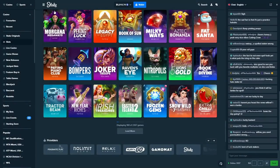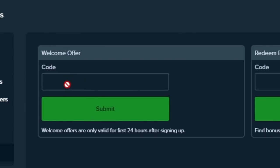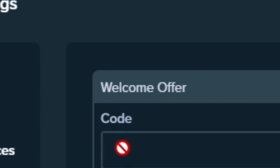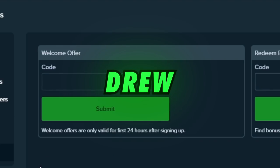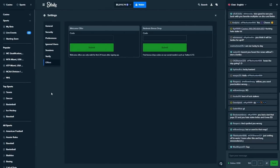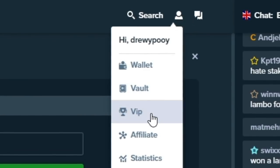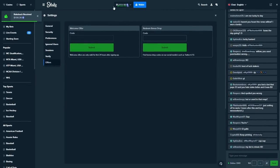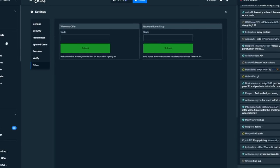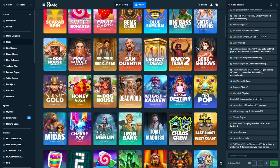If you're gonna play on Stake and you haven't before, click up here on your little guy, click on settings, click on offers, and right where it says welcome offer and where you can type in a code, type in code 'drew'. Whenever you do that it'll enable your rake back. You can see your rake back by clicking on your guy, click on VIP, click on rake back. I literally have a hundred dollars in there — we'll just add it to the video. It's literally money you're missing out on if you don't do it.